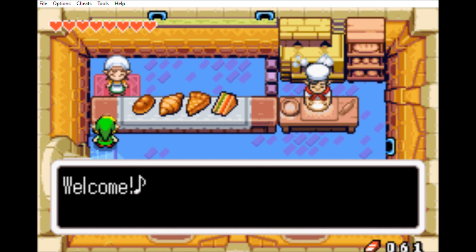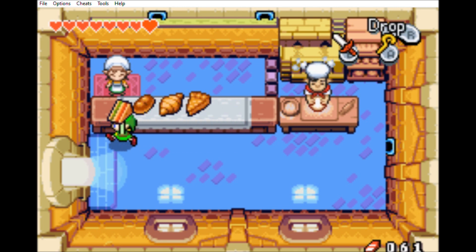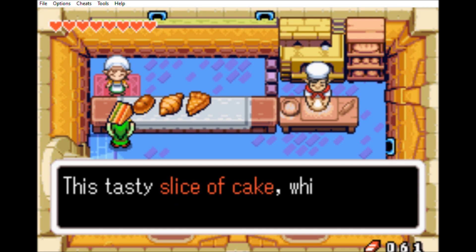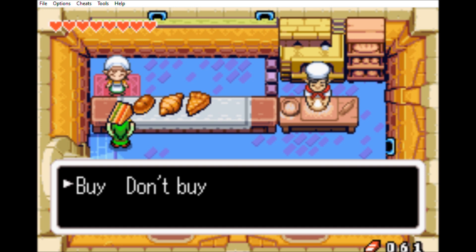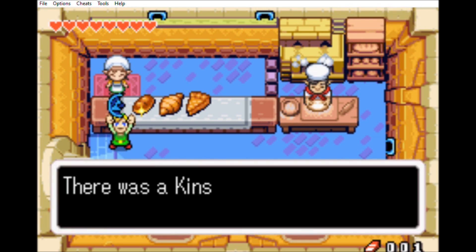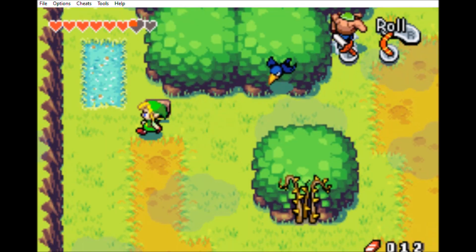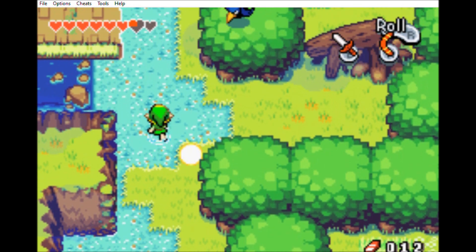The bakery has two things: a cake that has a kinstone in it, and the baguette also has a kinstone in it! You buy the cake for 60 rupees and you eat the cake! Just like with King Cakes, there's something in it — and unlike King Cakes, it's not a baby, it's a kinstone! You don't have to buy another one, I swear you don't!